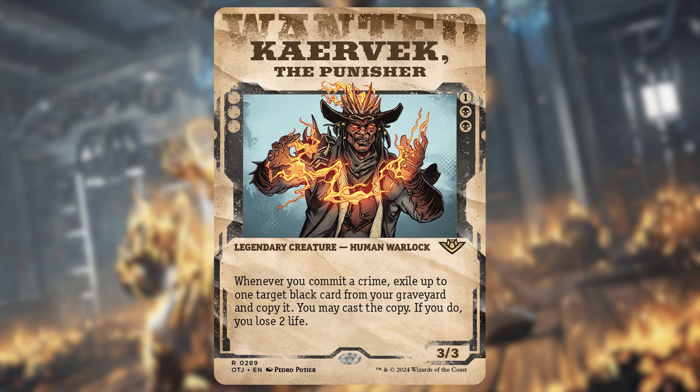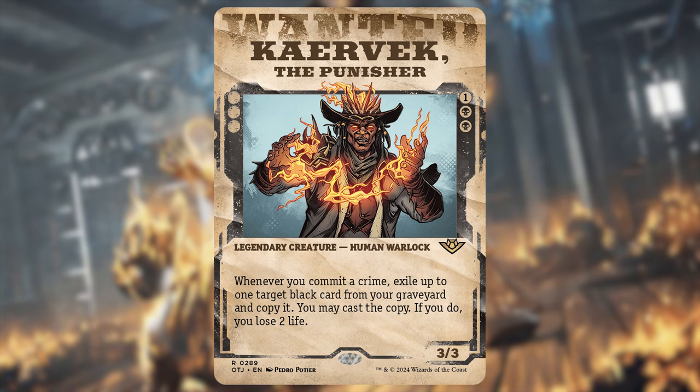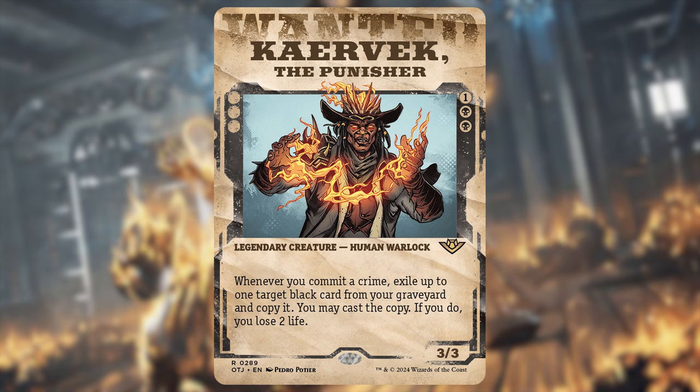Carevec doesn't say once per turn, so if you can commit multiple crimes per turn you can be casting spells out of your graveyard repeatedly. It's not limited to creature cards — any black card, usually instants or sorceries, goes back to the graveyard so you can loop it. This card is very versatile; it could even make a cool mono-black spell-slinger commander on its own. It's a great include here for sure.